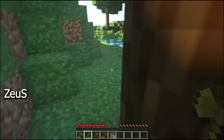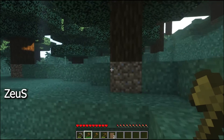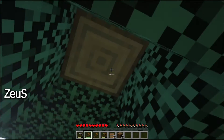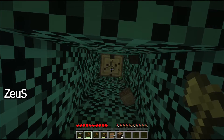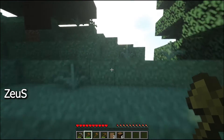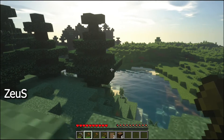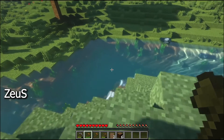We need torches. You can see at the bottom of the screen there are HP points and we only have a little food. We have to find sheep because we need to make a bed — otherwise we can't sleep at night and that means we have to stay awake all night.